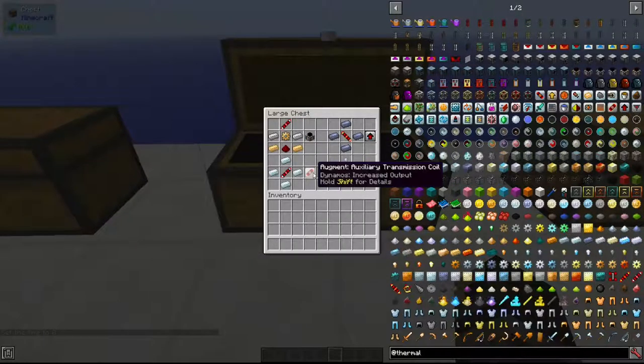Now we're going to look at the augments for the dynamos. The first augment is the Auxiliary Transmission Coil, which works for all dynamos. It increases power generation but also uses fuels up much quicker. It is crafted with the redstone transmission coil and four silver ingots.